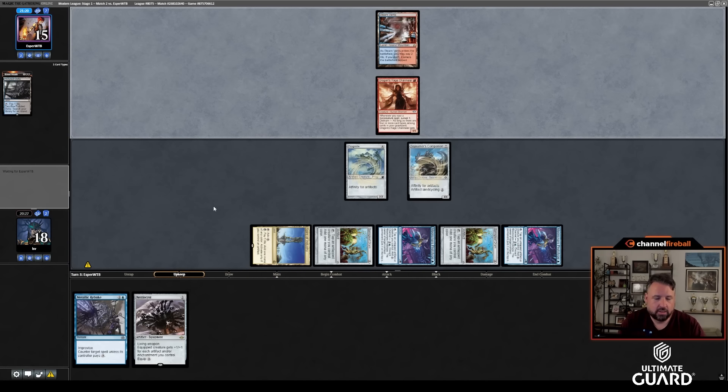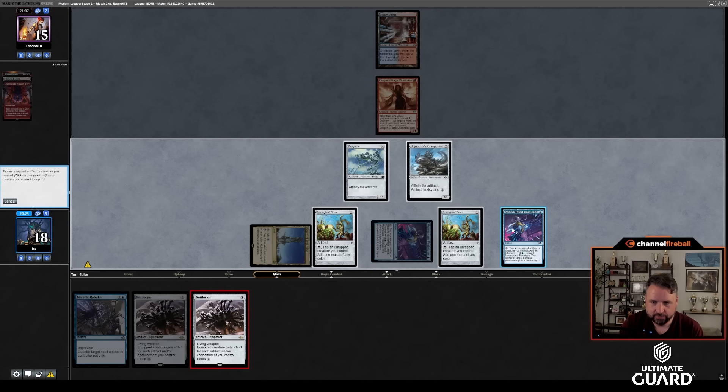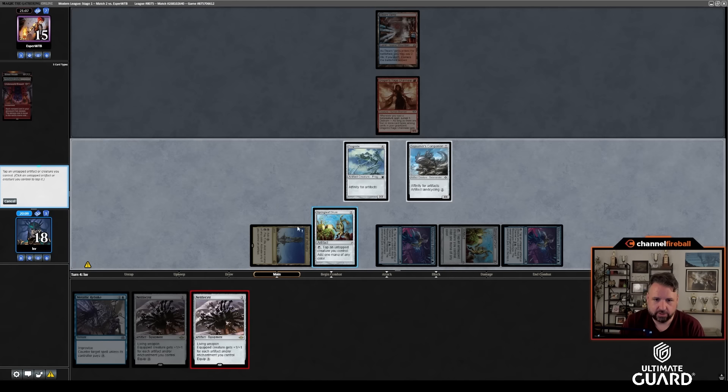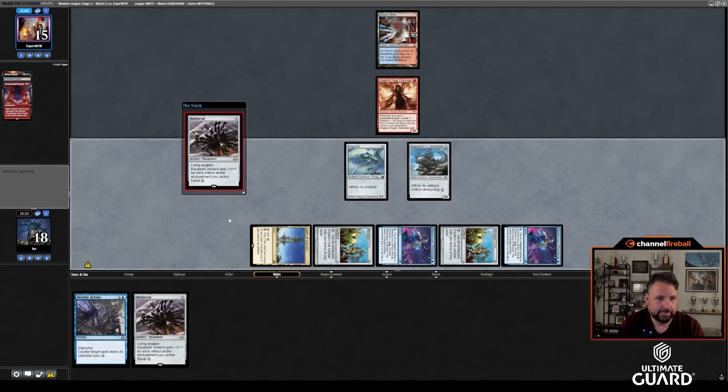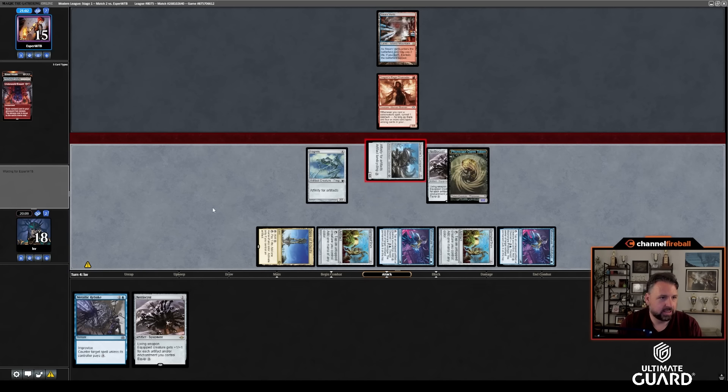I can just cast this actually — let's just do that. I have a 4/4 and a 2/2. Next turn I can maybe play Nettlesist. They kept their one-lander and cycled Street Wraith — the battle of the one-landers, though my one-lander is working a little bit better. There's no way to keep Metallic Rebuke up, so I'm just going to play Nettlesist. They have three card types — I'm not attacking with Frogmite then.